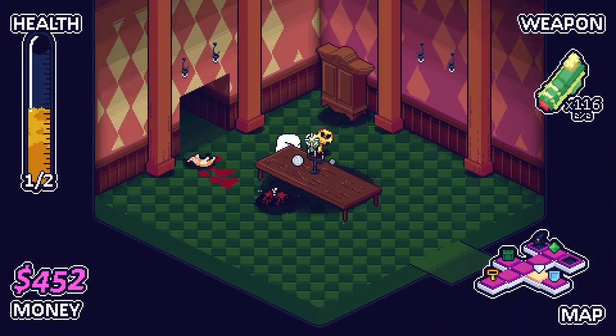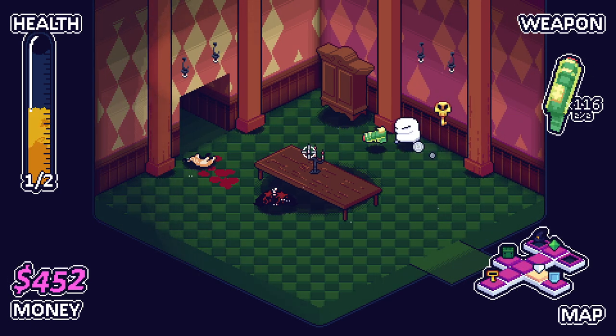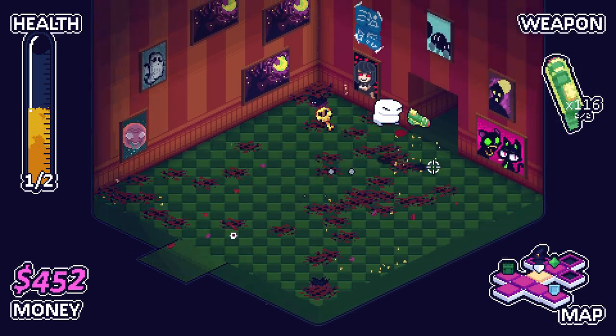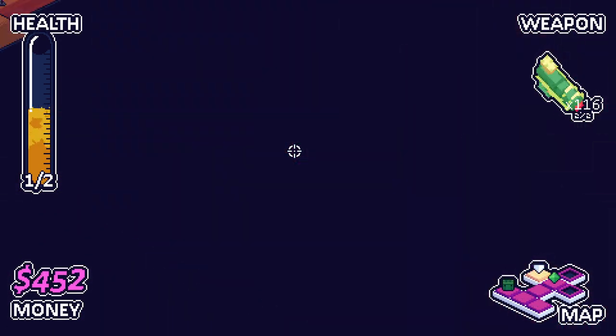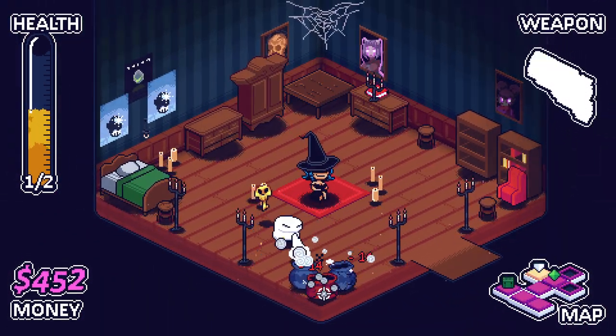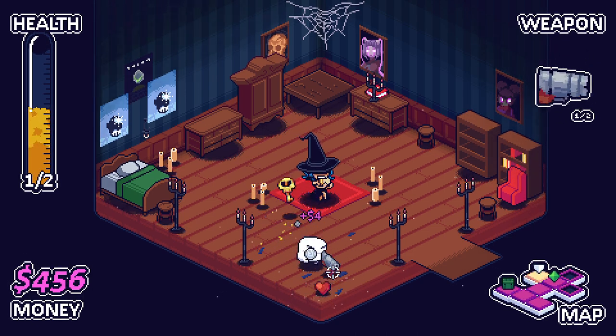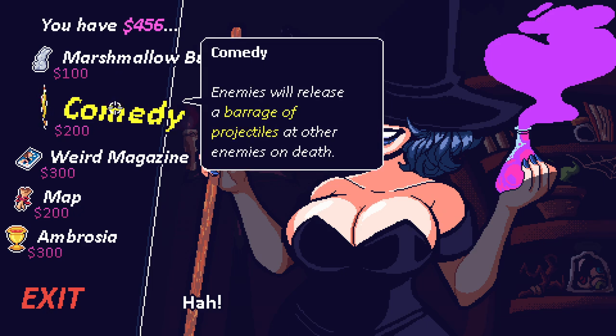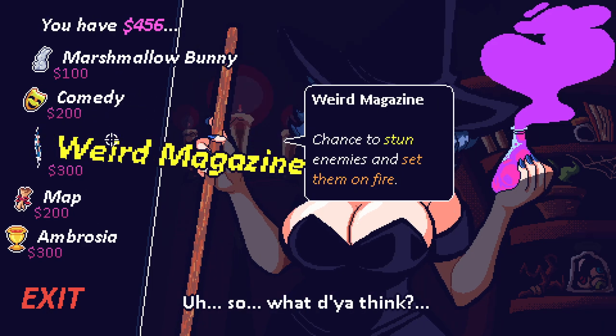Don't want to go for that while we have no HP. I thought it's not a secret room then — my bad. Now we've got good money, we should check out Cordelia's shop. What do you have for me, Mrs. Booblady? Hey, that's the HP we need. That's pretty good.